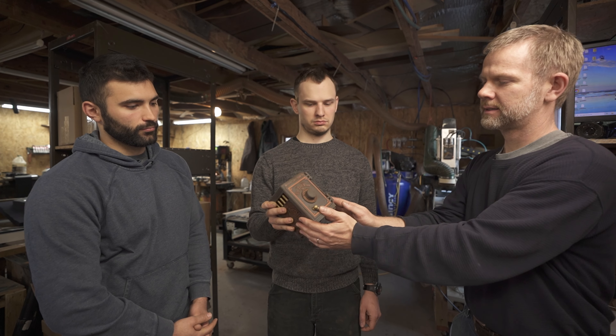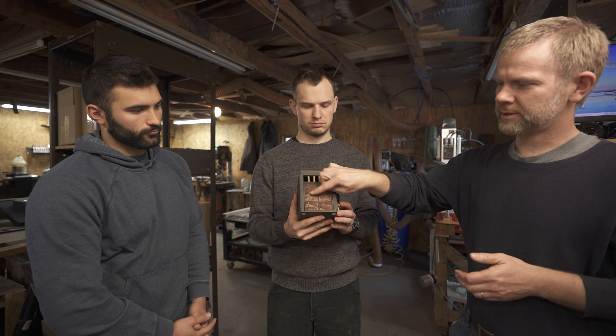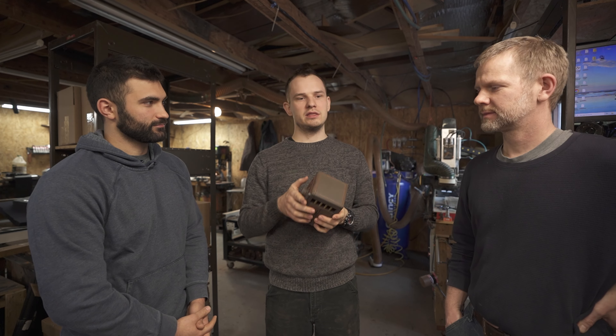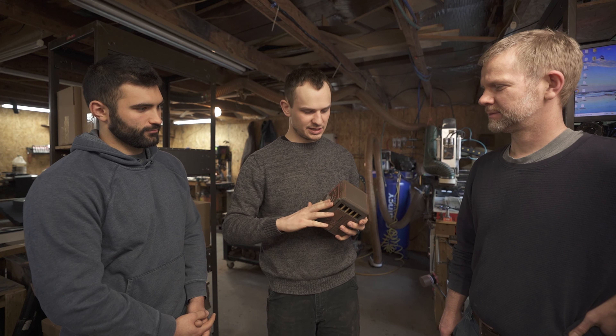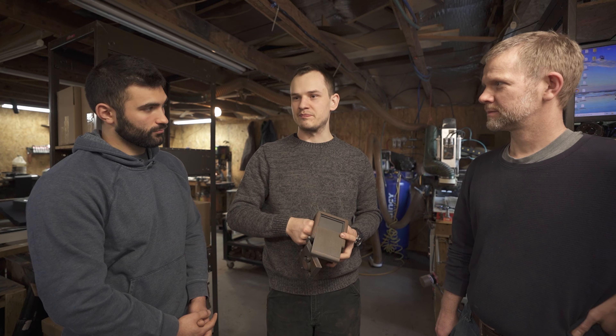The metal filament weighs quite a bit more. There are four parts with dead space in them that were used to give it the feel of an actual metal safe. The door interior has holes where plastic with a twisted fill path goes all the way through. Similarly, the wood panels have hidden holes where plaster is injected through a path and comes out the other side.